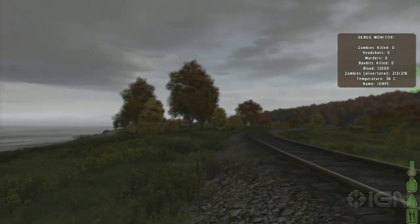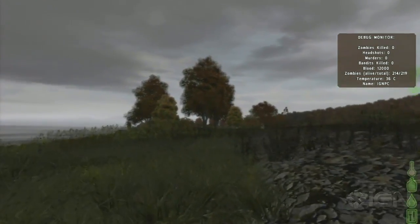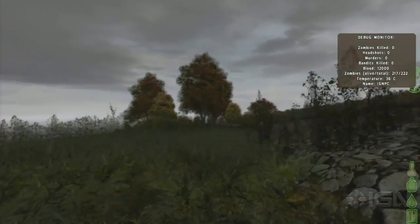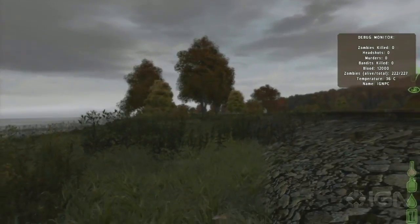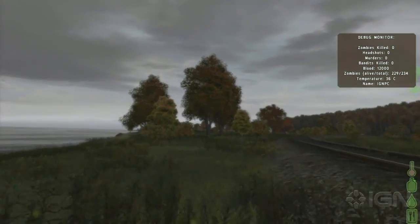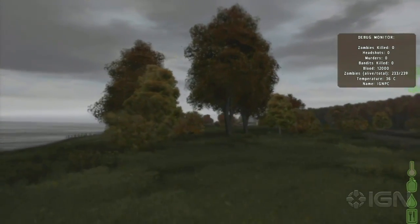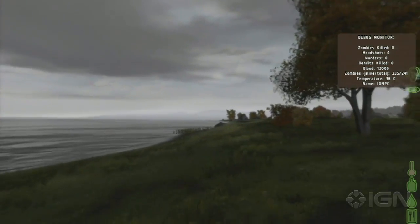The reason it's so important: you'll see on the right-hand screen, underneath the debug monitor, there's an ear and an eye. What they do is indicate how much sound you're making and how visible you are. The zombies have pretty good eyesight, but they have even better hearing. So you have to make sure that when you're around zombies, you're making as little sound and making yourself as little visible as possible.